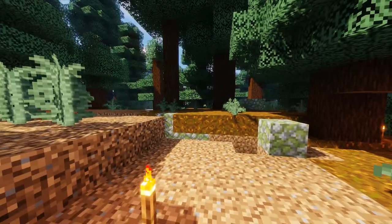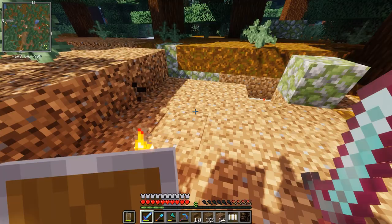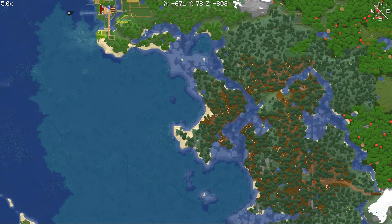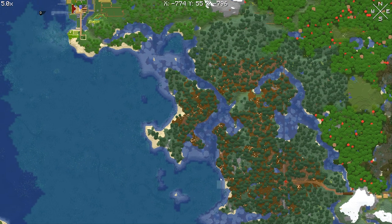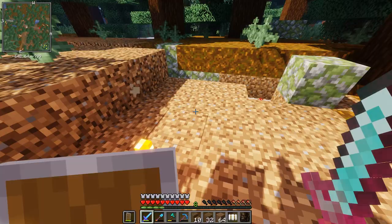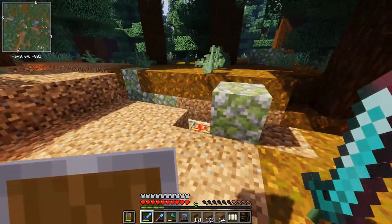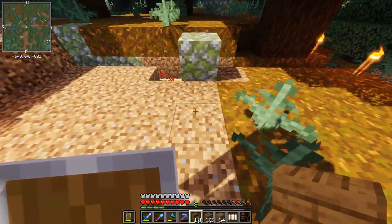Today we're going to be working on our path towards home — not all of it, because it's actually going to be a bigger project. My idea is to take the path that we've built and continue building it to the coastline, and then have a path going along the coastline, maybe a bridge over here. Just a nice oceanic path. I don't know what you would call this, but we're going to need a little bridge.